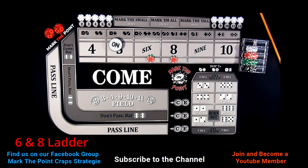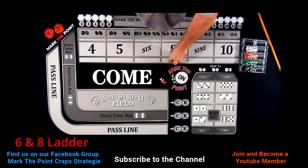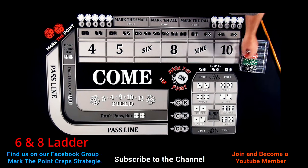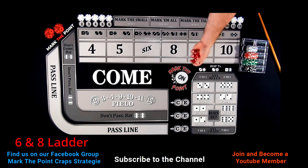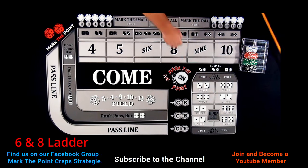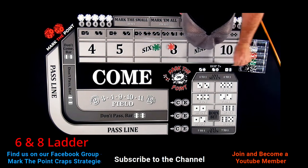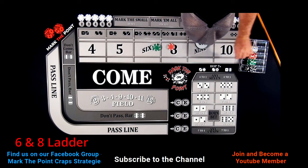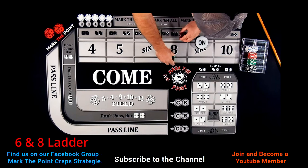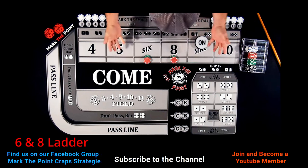Now we just want to collect some money. A 6-1-7 shows up — Big Red — just when you thought you're out of the weeds. That's okay, it happens to everybody. We get another point established on the 9 with a 5-4. Drop down $120 — $60 on each — and go. The point is on the 9.